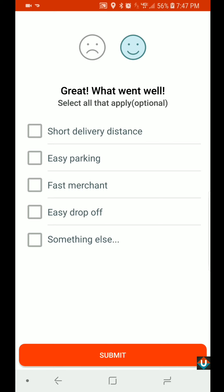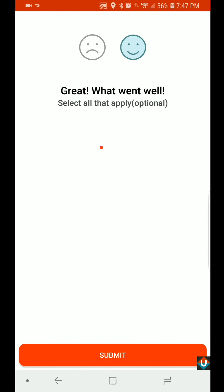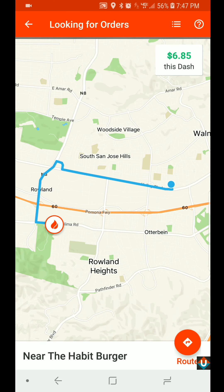You can select any of the rating options for how the delivery went, or you can simply select Submit. And that's it.